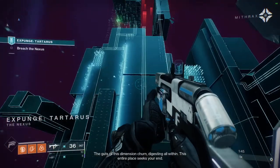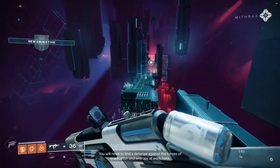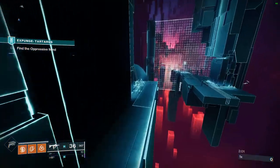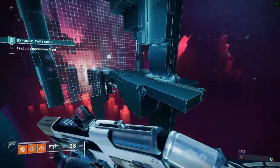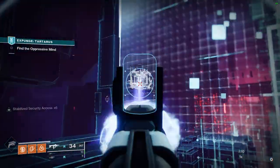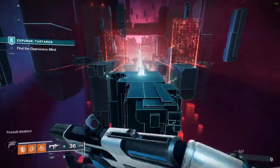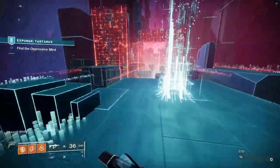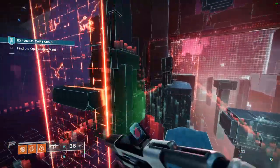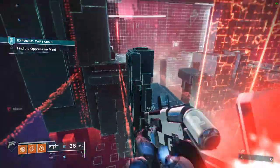Expunge Tartarus — definitely the easiest one. Not only is there a really easy cheese strategy, but it's also a really quick mission if you know the spawns for the cubes. After descending into the area, either use the cannon to your left to skip the first bit, or hack the conflux and shoot the cube above you and the one below the platform with the conflux to proceed. You've also got two options: either go for the cheese or don't. I go for the cheese whenever I'm doing runs to farm solstice keys, but doing it legitimately is almost as fast anyway — not to mention much easier.